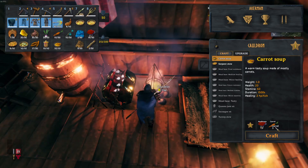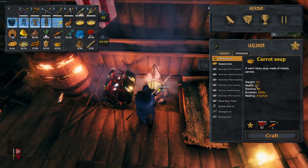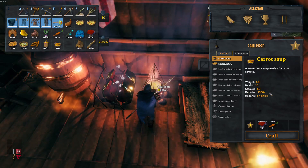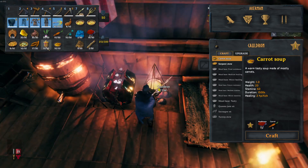So once you've done that, the first thing you can make is carrot soup. You'll need one mushroom and three carrots — it's really easy to make. You get 20 health, 60 stamina, it lasts for 1500 seconds, and it gives 2 HP of healing.